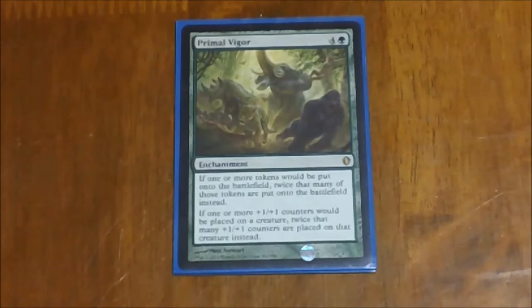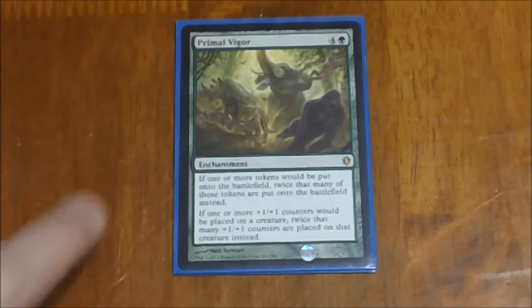Primal Vigor is one of those enchantments that's kind of hit or miss depending on how the board and game is going. It's basically another Doubling Season, except that this affects every player at the table. It doubles the number of tokens that come into play for anyone at the table and also doubles the number of +1/+1 counters placed on any creature on the table, so you have to keep in mind it's going to help your opponents as much as you. On the same note, this one usually doesn't get the same amount of hate that Doubling Season does when it comes into play, because it's helping everyone — it's more of a group hug type thing. Some players may let you keep this around a bit longer just so they can make use of it as well, which kind of puts less of a target on your head.